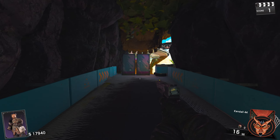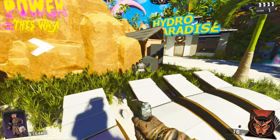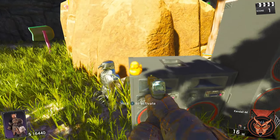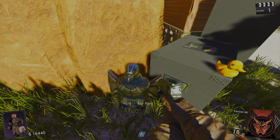Then open the next door, go right, go up these stairs, up this ramp, open this next door. Come over to this radio station and you'll see the last duck right here. Hold Square to activate it and it'll give you a free perk.